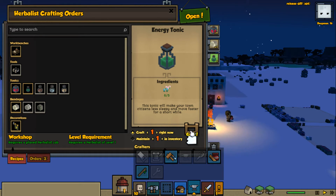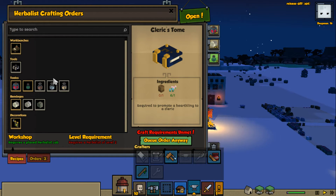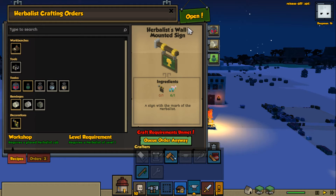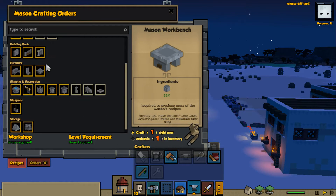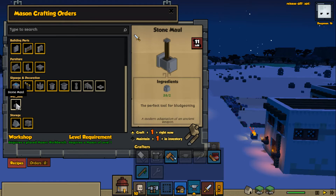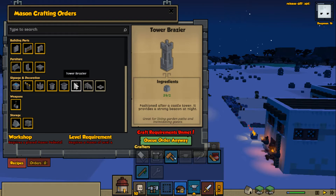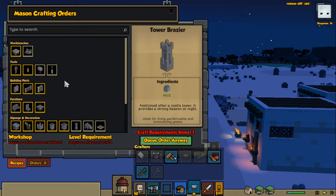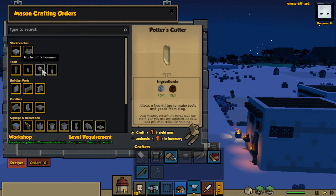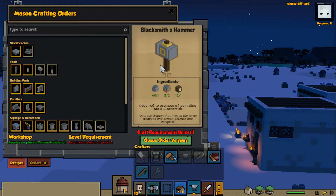Why don't we craft another one of those. We have bandages on maintain. We don't need a cleric's atonement this time - we don't even have what it needs anyway. The mason was able to build the weapon last time. We have some small stone bazaars - let's build one of these. Can't build it yet, that's okay.